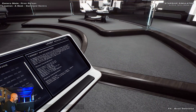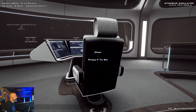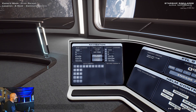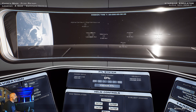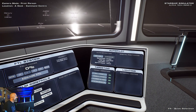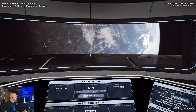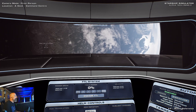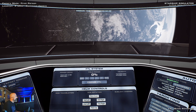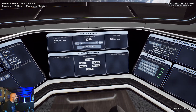Let's send this to the helm and go over there. Let's go to the helm, take a seat, and we are going to use the sensor target and engage the autopilot. That will swing us around. I did notice in the tutorial it sent me right through a planet, so I don't know if that is something they're going to work on.